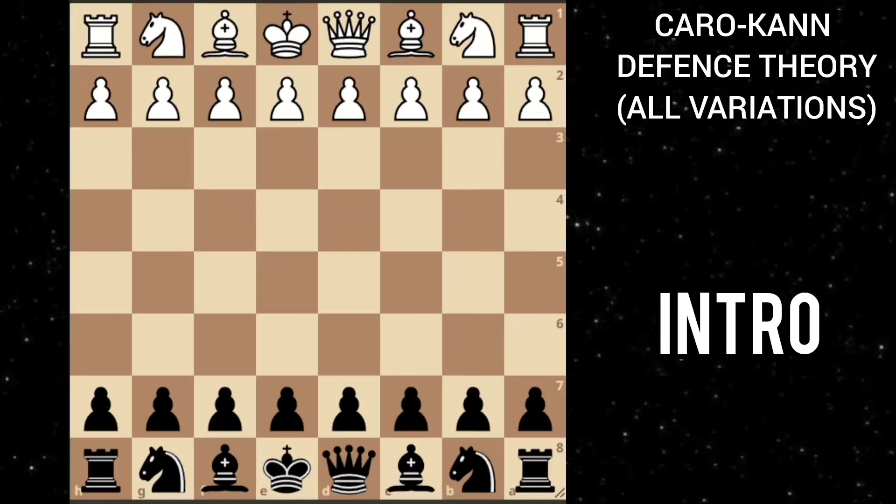The Caro-Kann defense is a solid and positional opening for black. Unlike the French defense where the bishop gets locked in, in the Caro-Kann defense this bishop will remain open. The Caro-Kann defense starts with the moves e4, then black goes c6, and after d4 black goes d5.